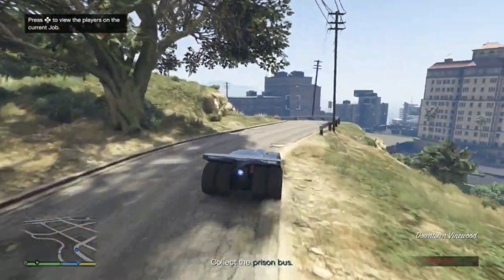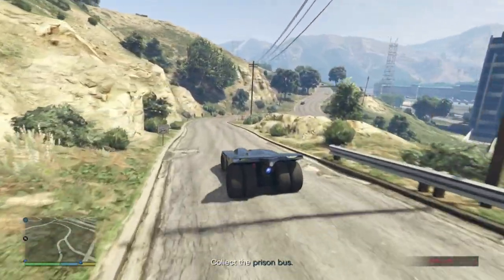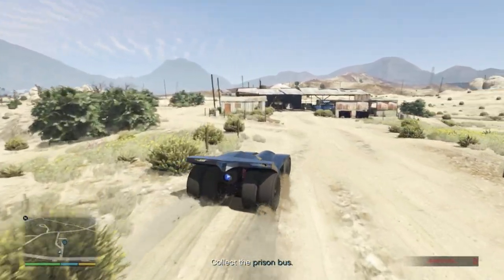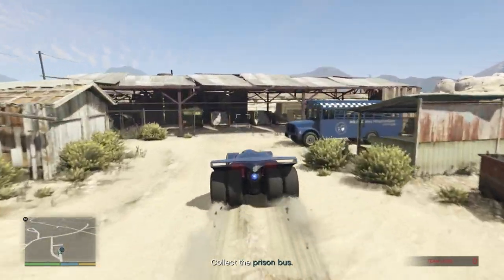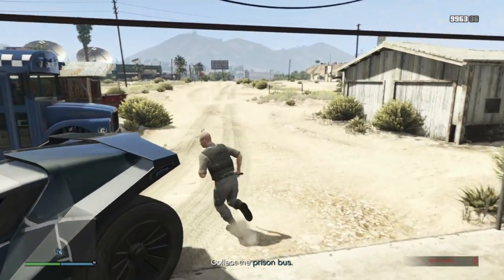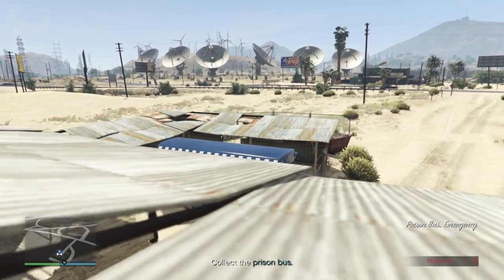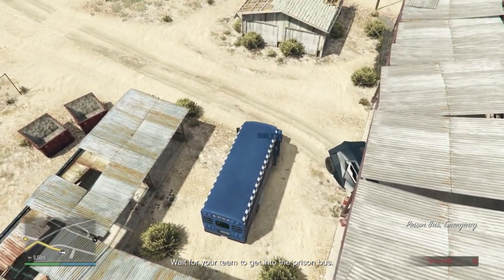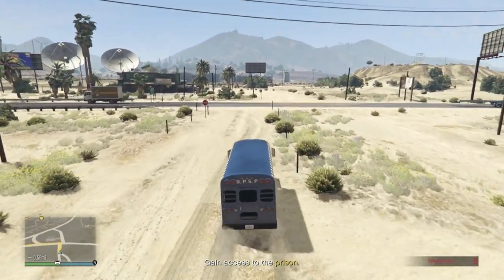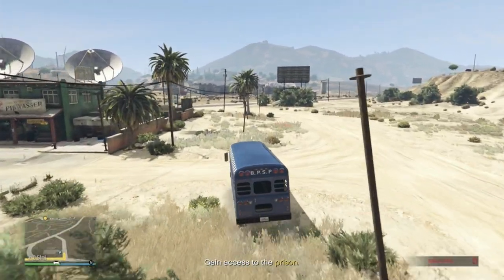You're splitting into two teams. Transporter and Officer, you're the ground team. To start with, you'll collect the bus from the Junkyard at Sandy Shores. Once you have the bus, take it to Bolingbroke and avoid attention.